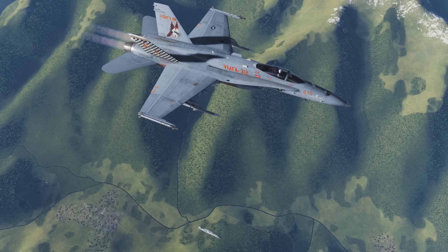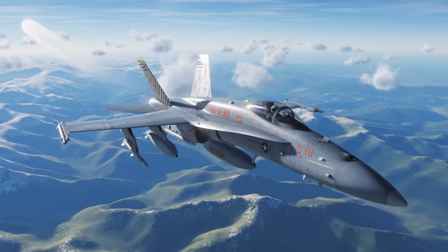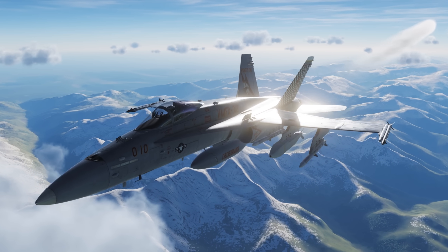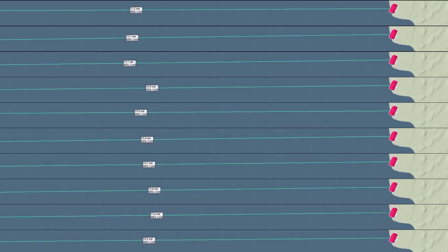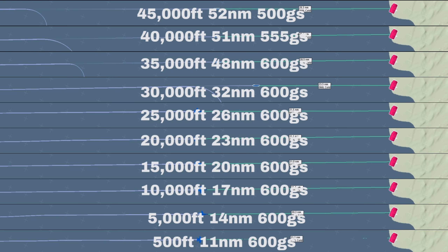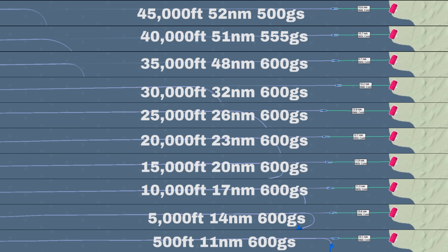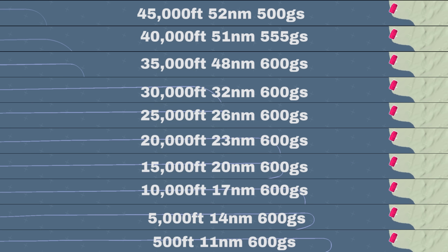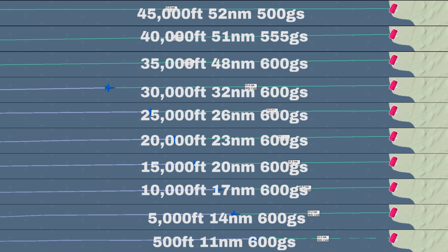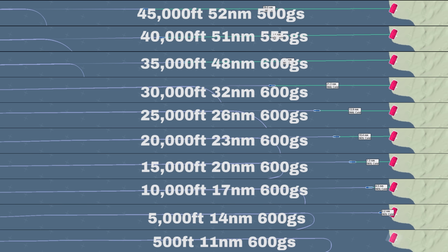They also have considerable range, especially when used from high altitude and at speed. I've tested and collected some range information for rough guidance. The aircraft in these tests was loaded with two AIM-9s, two single-mount AIM-120s, two JSAWs, two fuselage AIM-120s and a centre fuel tank. With this loadout I was able to achieve a maximum of 52 nautical miles range. All tests were launched at a ground speed of 600 knots, or full afterburner if unable to reach that speed. Range gains drop off beyond about 35,000 feet, and with a lighter payload you could get a little more reach. Even at lower altitudes it still achieves a respectable range.